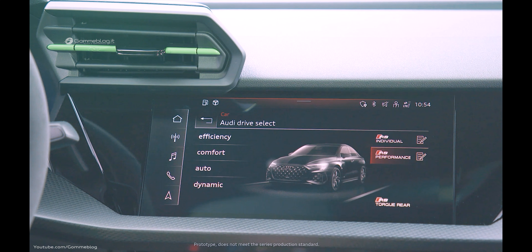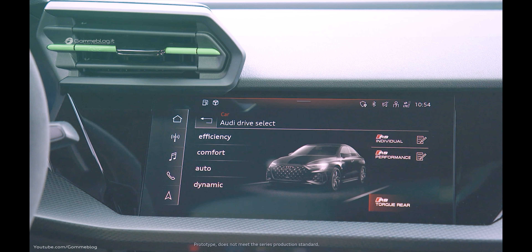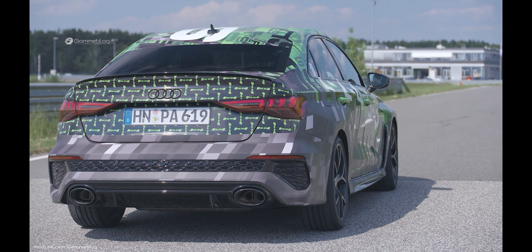Let's look at the other mode: torque rear mode, also known as drift mode. This allows us to deliver 1,750 Newton meters to the left or right rear wheel. To demonstrate this, let's go for a spin.